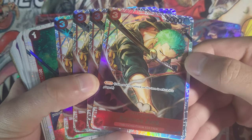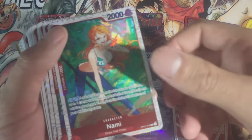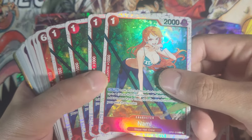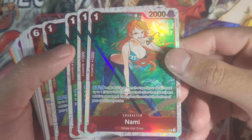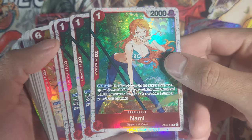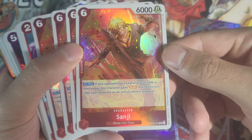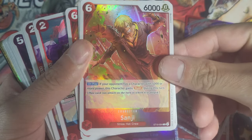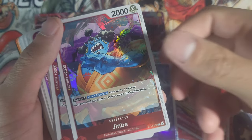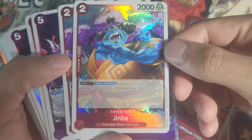We got Rush Zoro at four — this card was so expensive for so long, and today that might change because he is highly available here. We got Searcher Nami, a very good card — she just got banned, which is unfortunate, but she'll be unbanned next month so you'll be able to run her again. Then we got Sanji, a new card — very nice, I like it a lot. And Jinbei at two, beautiful, and he's a 2K counter so always a plus.